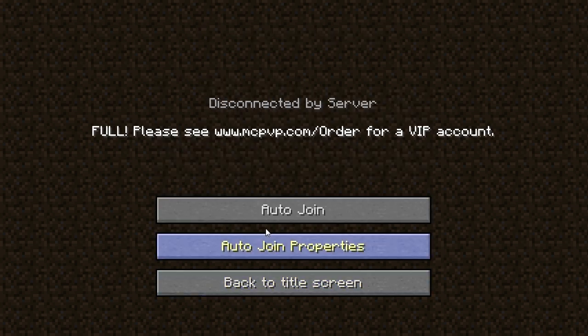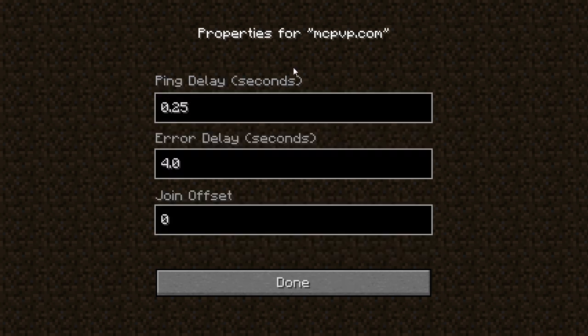I've added this auto join properties button — you click it and now you can set the properties for each server. The ping delay is in seconds; it can go as low as a quarter of a second or as high as 30 seconds. Normally you're going to want it around 1, 0.75, 0.5, or you can go the lowest at 0.25. It defaults to 0.75 seconds.